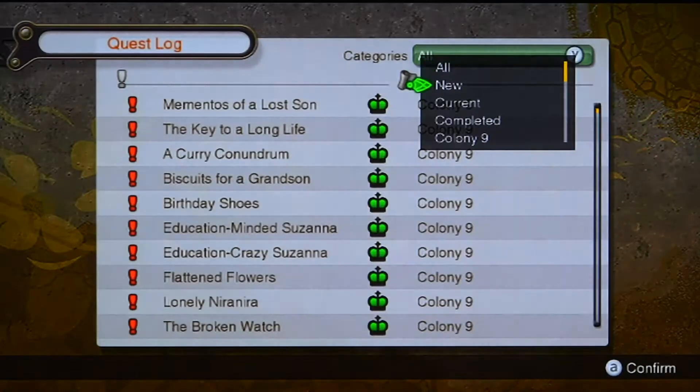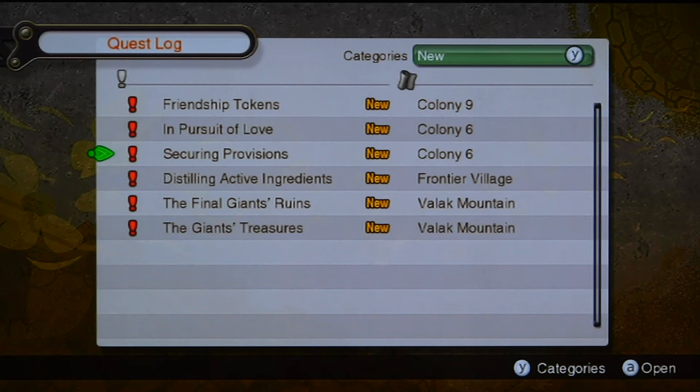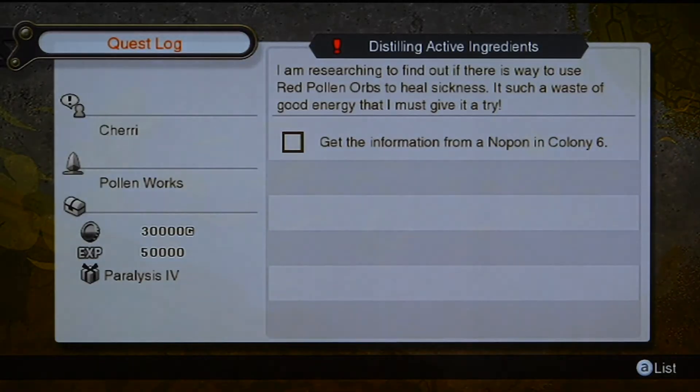The side quest is given to me by Sherry. I made her the head of the Pollen Works research in Frontier Village. She's going to give you this quest — Sherry says she wants a continuation of the red pollen orb side story that's been going on in the game for quite some time. You're going to get this post-Makona score, but you're not going to get this before.